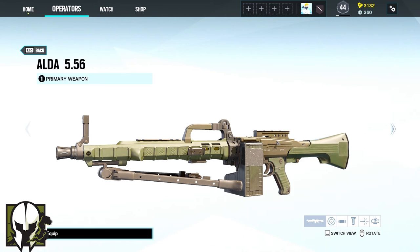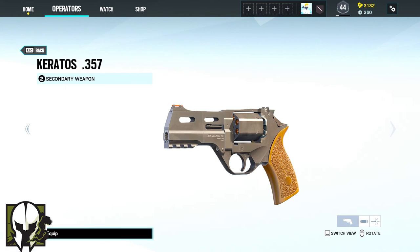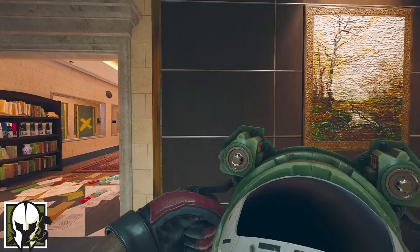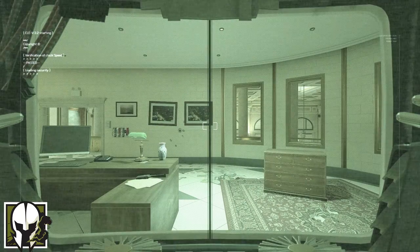As Maestro, you can choose between the ALDA-556 or the ACS-12 and between the Bailiff-410 or the Keratos-357 as a secondary. His gadgets are either two barbed wires or two impact grenades. Maestro's device Evil Eye gives you a remote controlled bulletproof camera armed with a high energy laser.